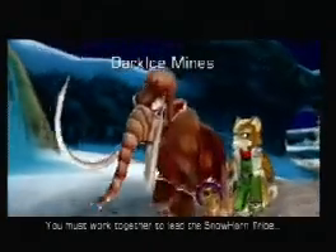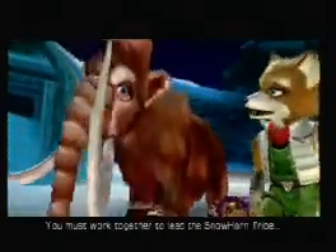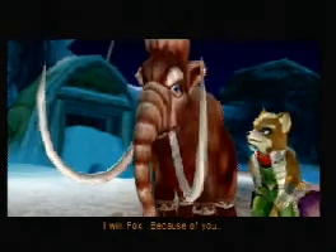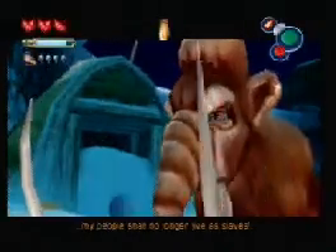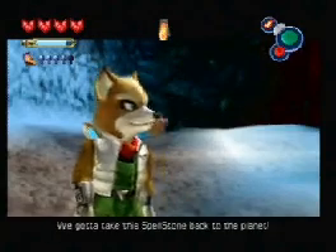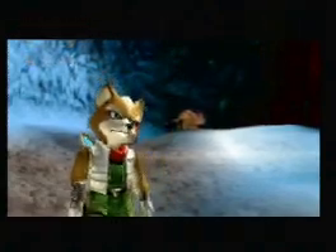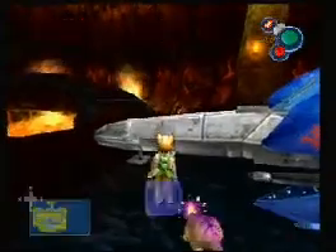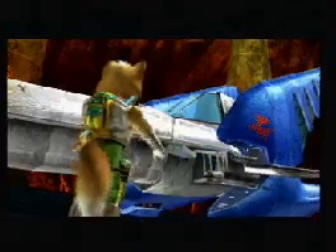You must forgive your father. You must work together to lead the Snowhorn tribe against Gales instead of fighting each other. Because of you, my people shall no longer live as slaves. Okay, and we got us another Fox bait. We gotta take this spellstone back to the planet. And we're right back at the Arwing, so we'll go ahead and head on over. Now we gotta fly back to Dinosaur Planet.